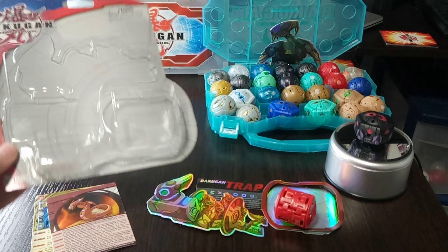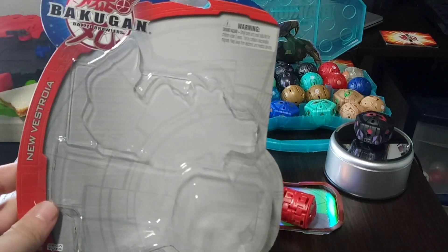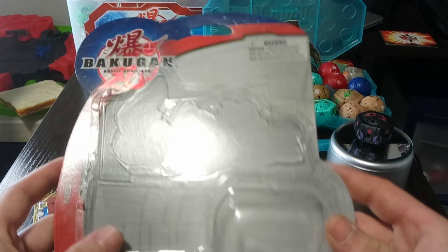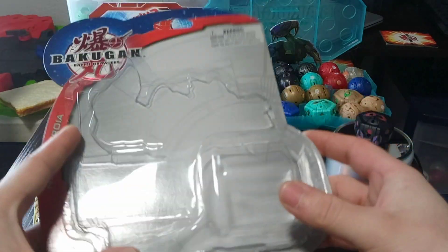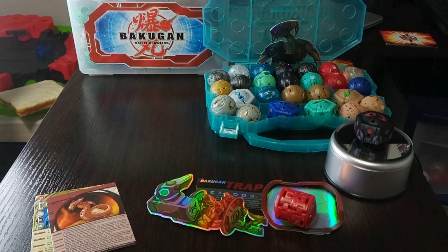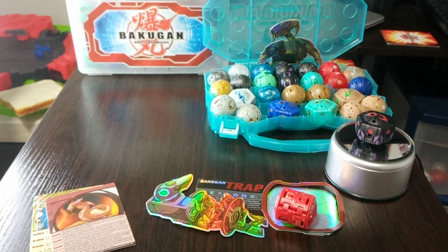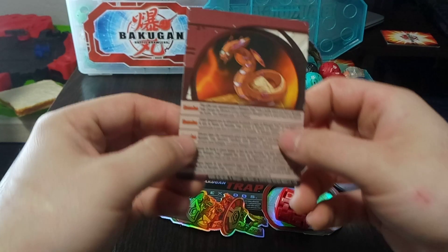Just like last time, I did go ahead and kind of keep the packaging. I doubt I'll keep this around aside from maybe the Bakugan logo I'll cut out. I did just cut around the plastic at the bottom because I wanted to save the good inside bits. But before I take a look at that, let's go ahead and get into the cards — start off with something nice and less boring.